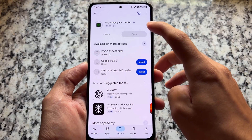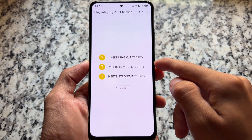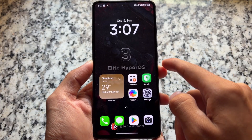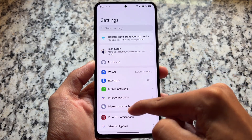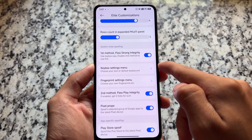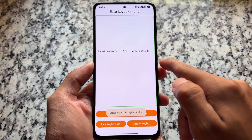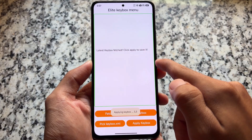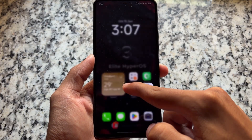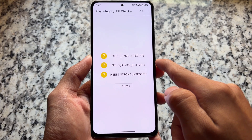We have a lot of features and customizations included. First of all, let's have a quick look at play integrity, because many users are looking forward to it. I've used the Mi 11X to show you — this device has Android 13 and lower, so it's not always possible to pass strong integrity. As you noticed, we only have one green tick. Simply open the Key Box menu, click 'Fetch Latest Key Box', click 'Apply Key Box', it will take a few seconds and it will be done. After that, open the Play Integrity Checker app.